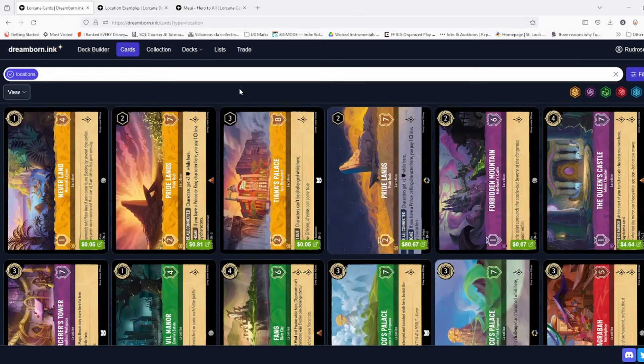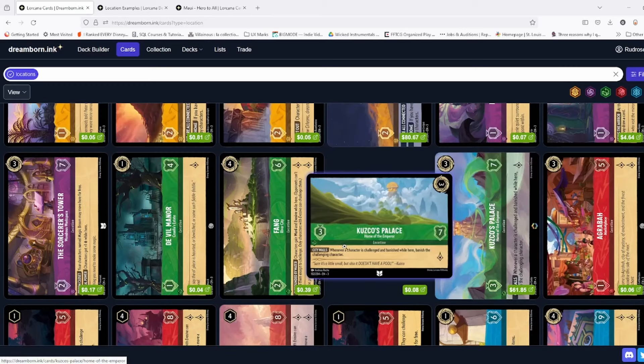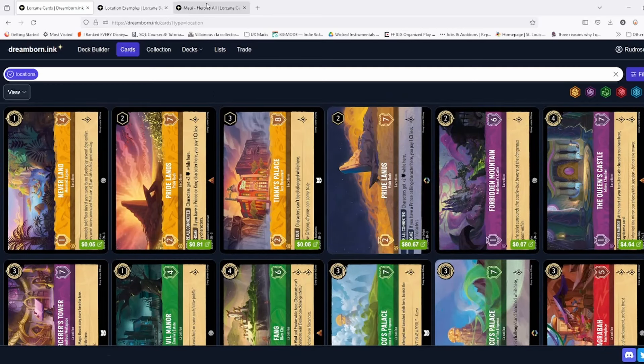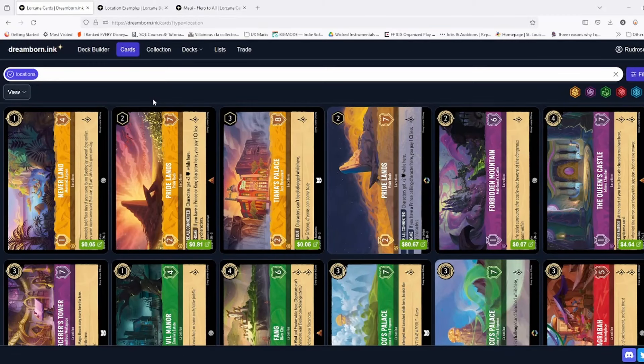Interesting that four of them got enchanted versions — more than I originally thought — and quite a few uninkable ones too. The gold standard reference point is Maui: he's the main location killer. He comes in, and the turn he's played he can immediately rush in and smack a location for six. For me and a lot of folks, there is a 'Maui litmus test' — does it die to Maui in one hit? If it does, that's going to fall on the lower end. If it doesn't, it tends to be better. Locations with seven willpower tend to be more valuable and you've probably seen them played more often, because they can't die to a single Maui hit.